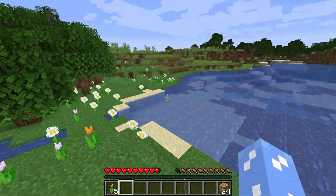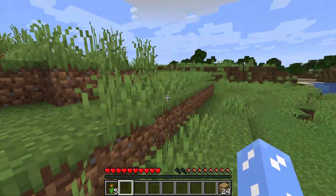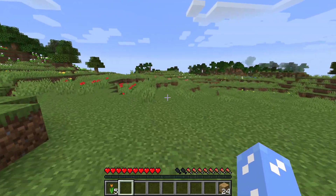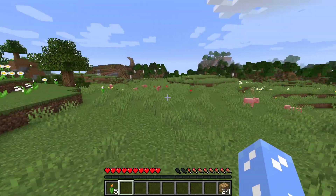This way — there's not just a big ocean, but some plains, which is nice, you know. Maybe we can find a village or something. That'd be nice. We have some pigs and stuff, that's pretty cool.